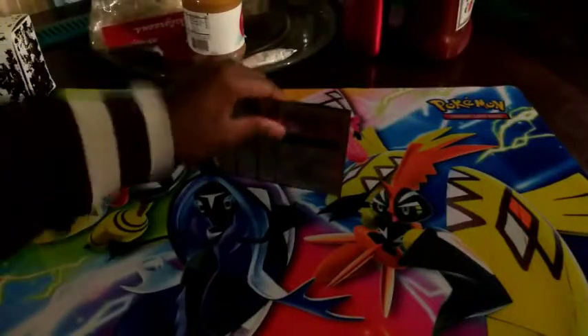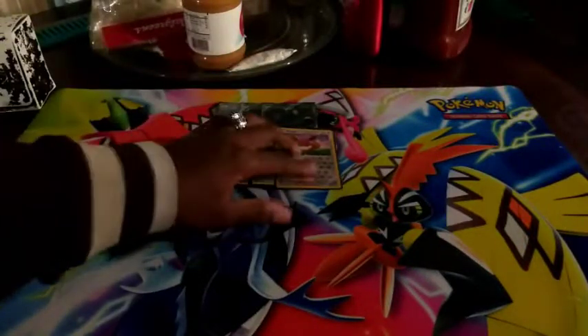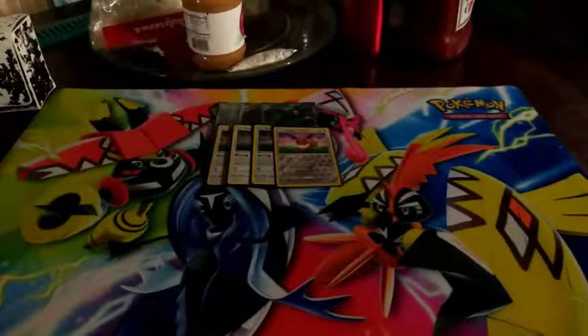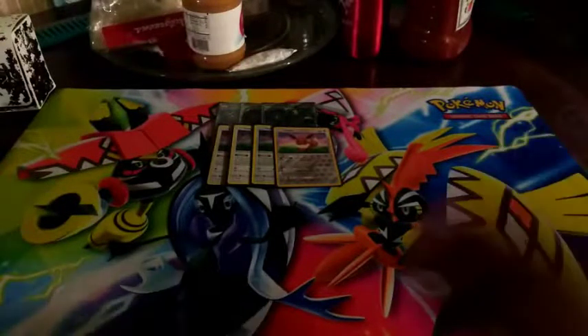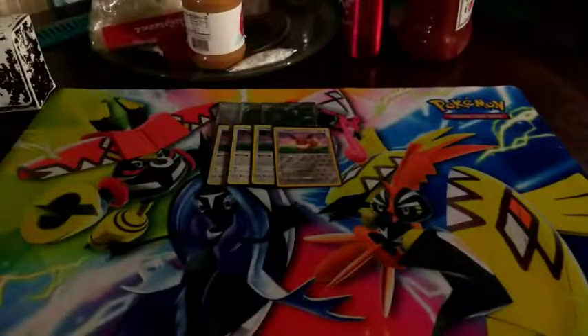We're also playing Eevee — I've got the one from the McDonald's promo. I'm really glad they did that promo, because it actually keeps Energy Evolution Eevee in the Standard format for at least another year. Since it has its own set and isn't an alternate art, it'll stick around even if Sun and Moon and Guardians Rising gets rotated. We've got new Eeveelutions coming — Flareon, Jolteon — though I'm not super excited for Vaporeon.